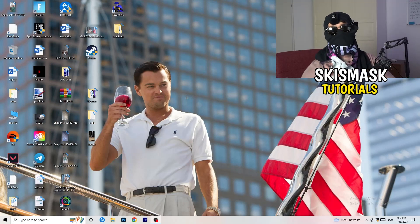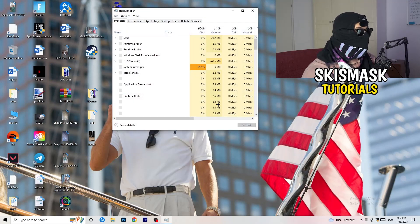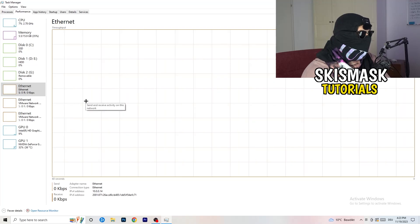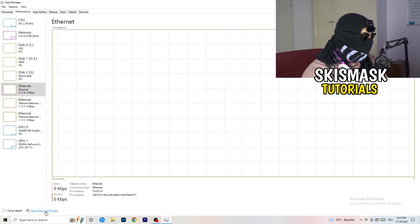Once you've checked that, let's look at what you can do on your PC. First, navigate to your taskbar — right-click it and open Task Manager. In the top-left corner go to the Performance tab, where you'll see things like ethernet, GPU, CPU, and disk. From there, click on 'Open Resource Monitor' in the bottom-left corner.